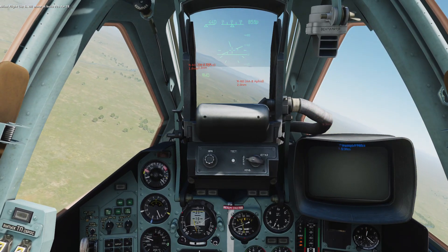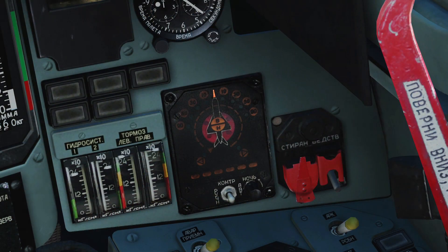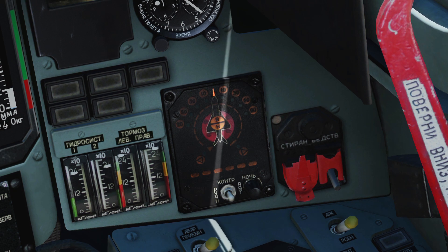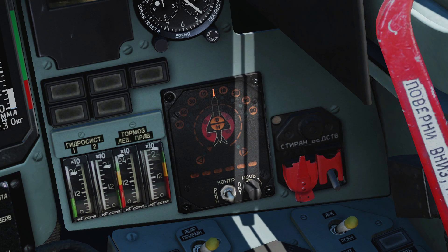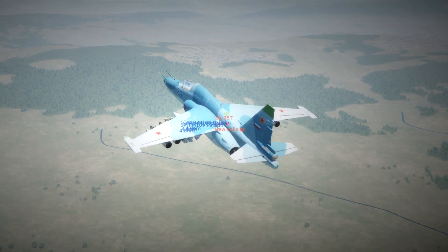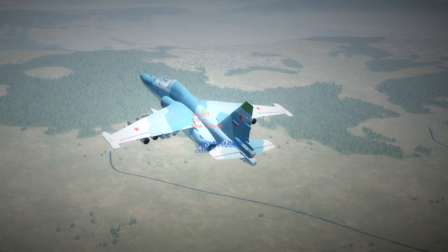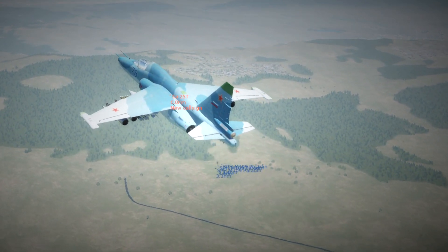If the enemy is out of range or deploys countermeasures, your missiles will just explode in mid-air. The radar warning system lights around the top show you the direction of the aircraft locked onto you. The indicators on the plane graphic show if that aircraft is above or below you, and in the ring around the aircraft the more lights that are lit the closer the enemy is. Activate countermeasures by pressing E; with those active, pressing Insert deploys chaff and pressing Delete deploys flares.